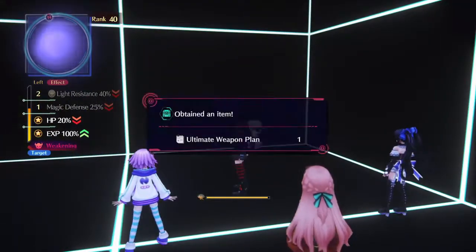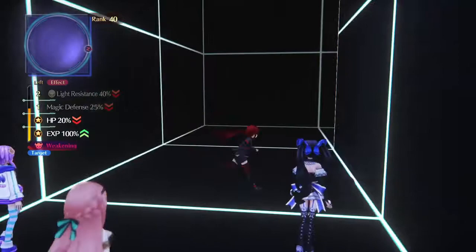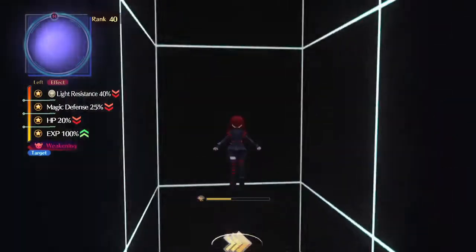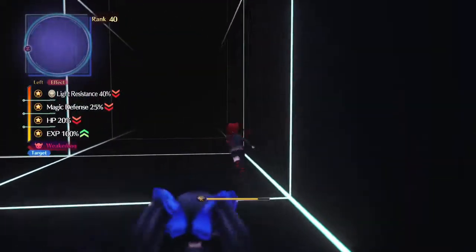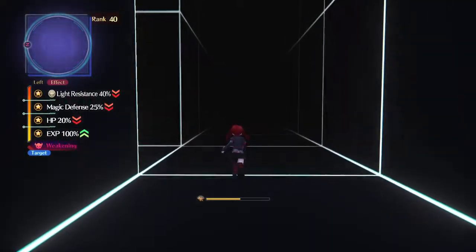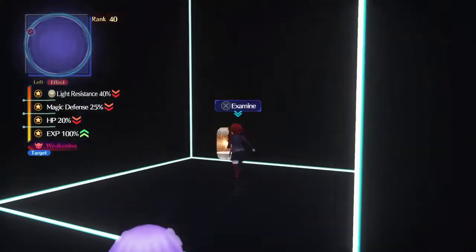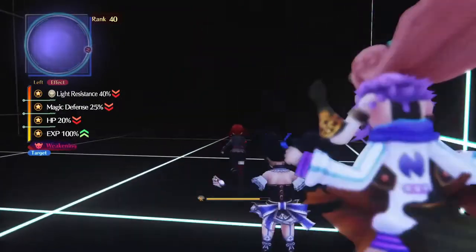First treasure: Ultimate 11 plan. Alright. The next treasure should be in the third area. I'll meet you guys in the third area in just a little bit, because the treasure's not too far either. Okay, here in the third area now — getting close. Let's make our way down and get our next treasure. White silver gauntlet plan obtained. Alright, I'll meet you guys in area four for the next treasure.